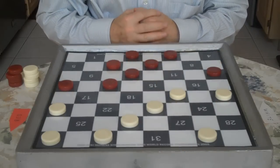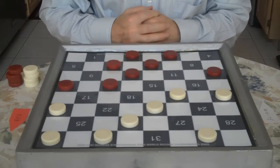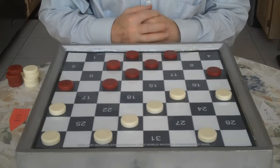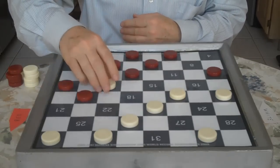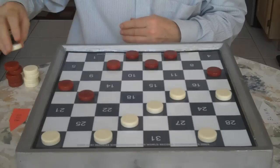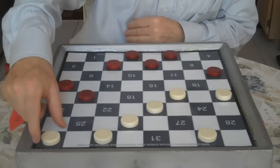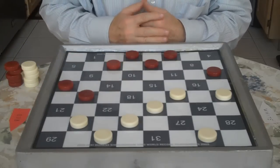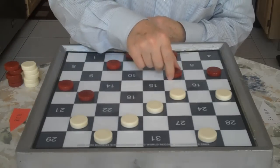Now 24 to 20 by White. Red's going to exchange here — he goes 14 to 17, you jump to 14, and he jumps 10 to 17. Then 29 to 25. Red goes 7 to 11.